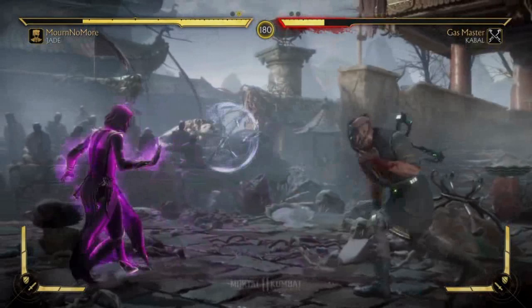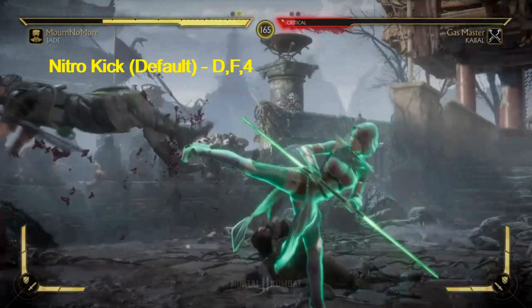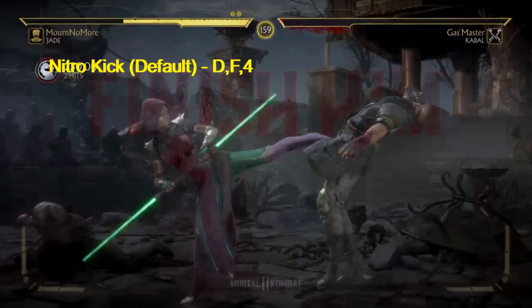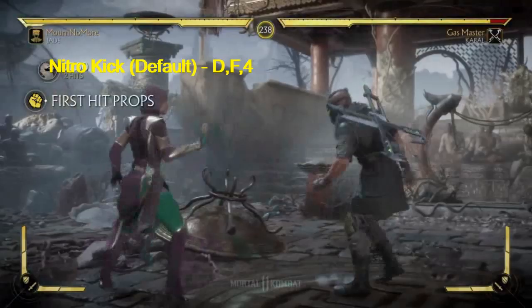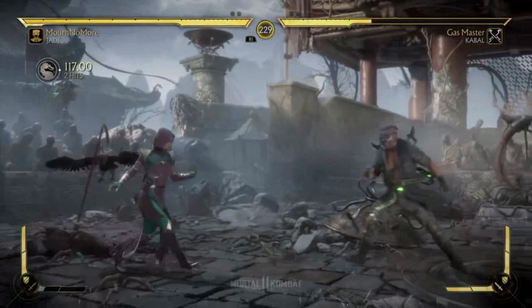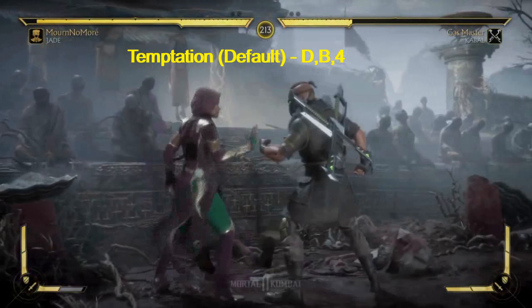Jade's Nitro Kick — down forward four. Crushing Glow — the enhanced version teleports and adds another hit. Temptation — down back four — is actually a parry.